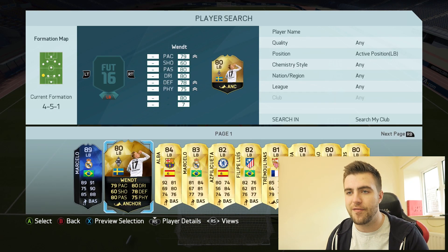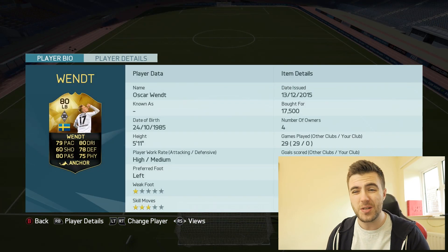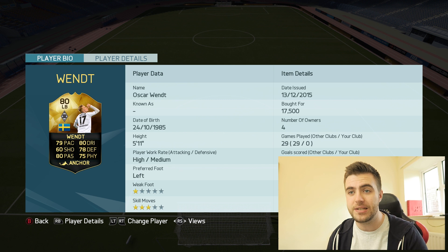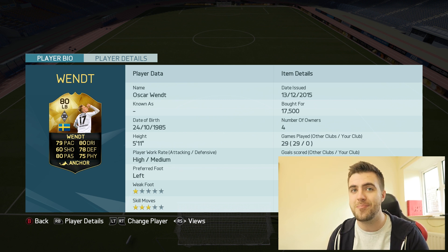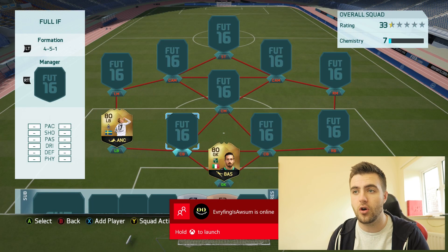Next up at left back, we have Wentz. He's probably one of the weaker parts of the team, but that's probably only his pace. The rest of his game is amazing — he's a super well-rounded left back with 80 dribbling, 80 passing, 78 defending. Really solid, well-rounded player, but he does have a potato of a weak foot. One star — some of the lowest weak foot I've ever seen on this game.